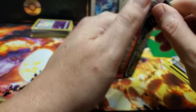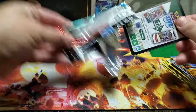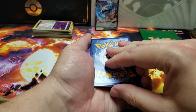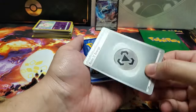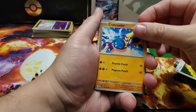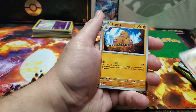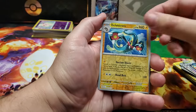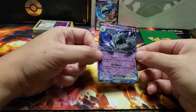Last of the regular packs - we've got Obsidian Flames. If we could pull a Charizard, that would be pretty cool. My favorite Pokemon is Charizard! What do you think your energy is? Fire! Steel again. We got Lillipup, Crabrawler, Clefairy, Capsakid, Ninetales, Dachsbun, Houndstone, Paldean Wooper, Reverse Holo Electros, and a Houndstone EX. We've got a V card and an EX!